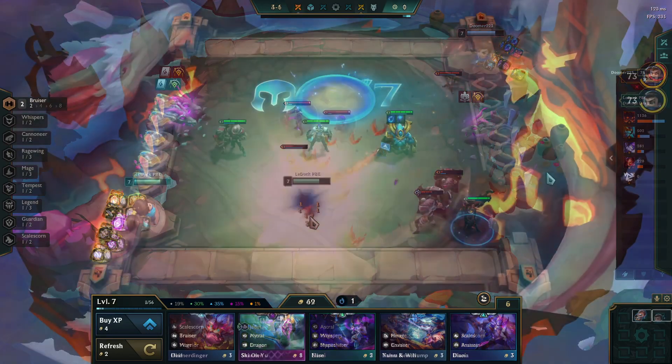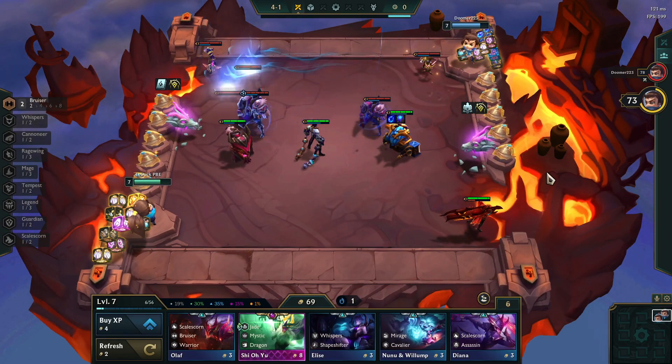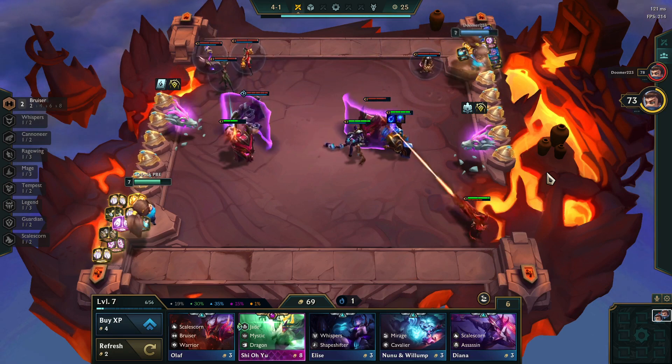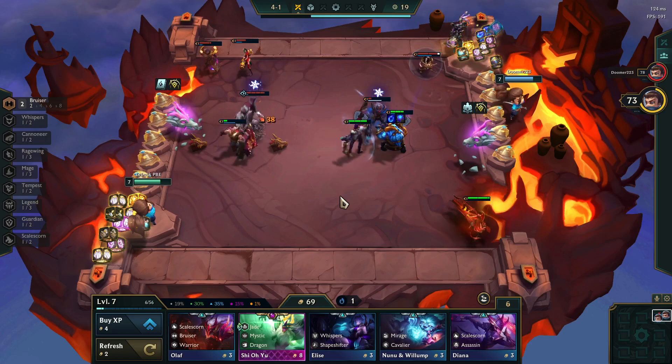But thankfully the fix for this is extremely easy. All you have to do is make sure that Ornn is always on the opposite side of the opponent's carry. So in this case we position Ornn to the right side, and this is going to give us a huge advantage because the first units that are going to get hit by the attack speed debuff from Ornn will be the enemy carries.